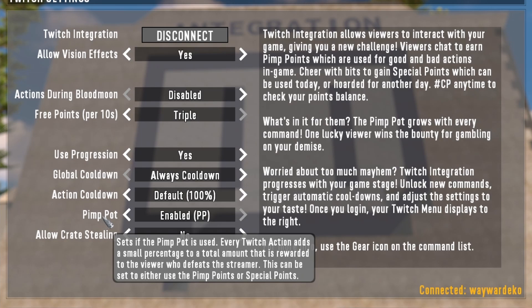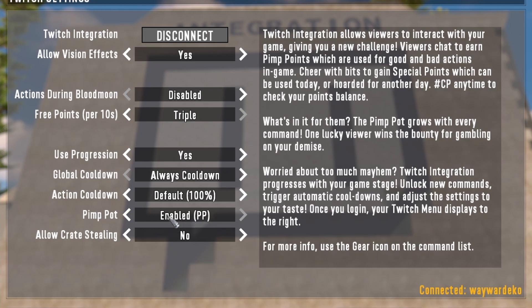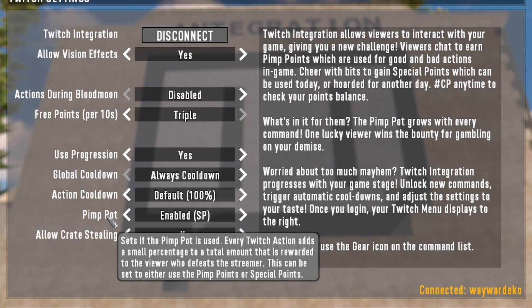Next is the pimp pot — this is a fantastic thing. This is the ability for a pool to build up over time, and whoever in your stream manages to successfully kill you gets a lump of points to further engage with the integration. There are two methods: enable the PP (pimp pot) and enable SP (special points). Pimp points are specific to the current stream you're doing. Special points are earned through bits and other things where viewers are actually paying, and those persist in your channel so they can use them at a later stage.